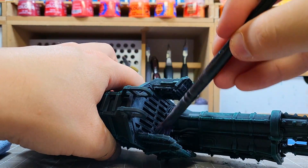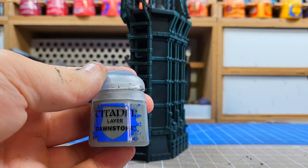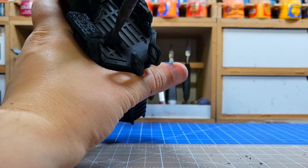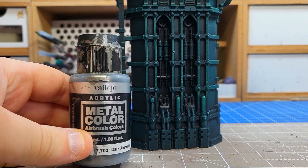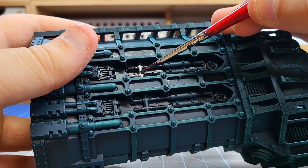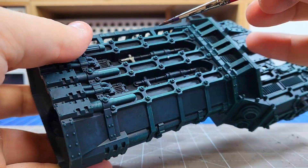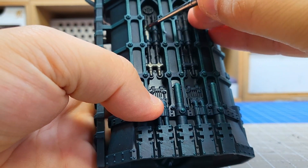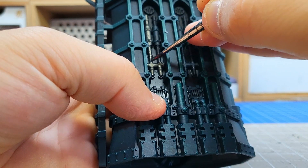I'm not using full metallics here because I'm lazy. Next up is the highlight which is just Dawnstone — a regular dry brush. Now for the metallic details I'm using Vallejo airbrush metallics with a normal brush because they cover really well and the pigment particles look really good. You haven't got loads of little metal flakes like in Leadbelcher — it's much smoother, looks great, goes on really easy. Must-have recommendation.